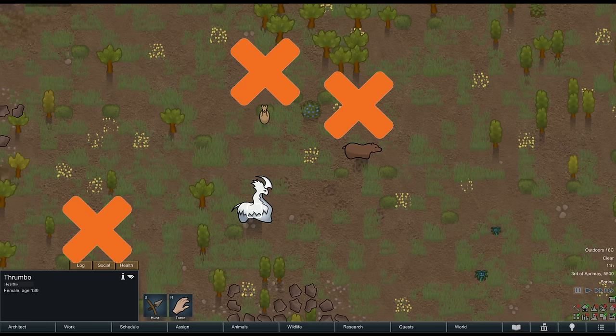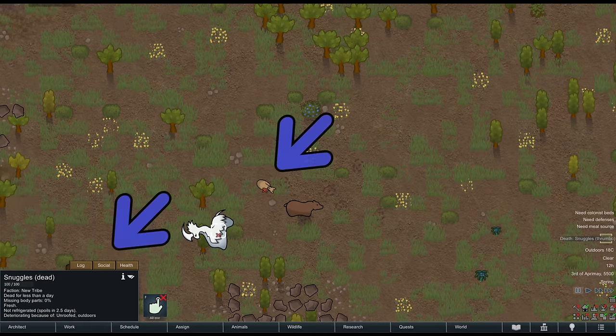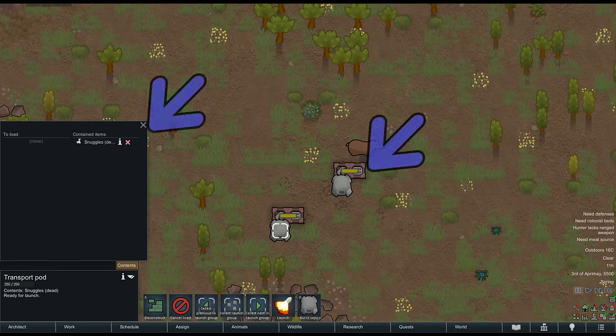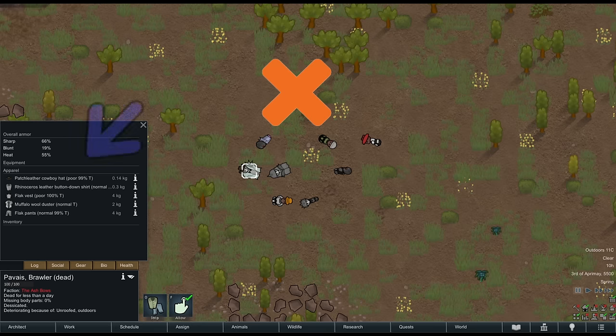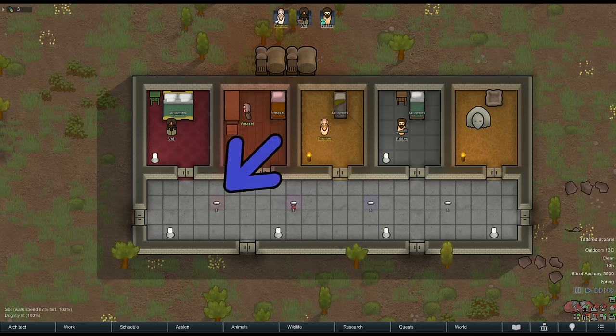Living wild animals do not count, though tamed animals do. Every fresh corpse on the ground counts. Buried corpses still count while they're fresh. Corpses in a transport pod count, and they stay fresh forever. Rotten and desiccated corpses don't count. Rotten human corpses don't count, but tainted clothing on the corpse does count. Mech corpses do count. Items like Yayo count — unforbidden, forbidden, in a stockpile, out of a stockpile, it doesn't matter. It all counts.